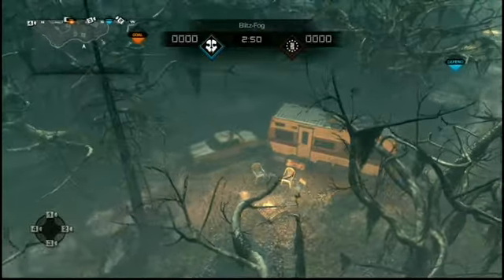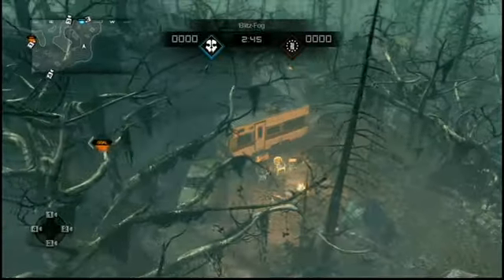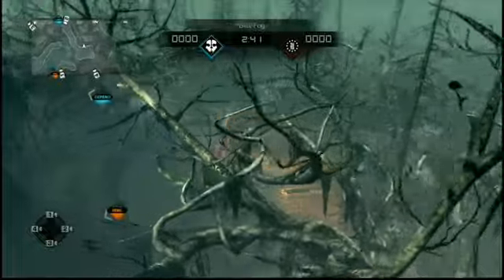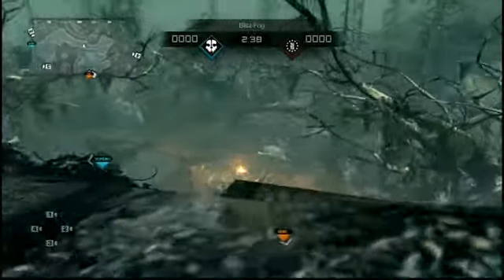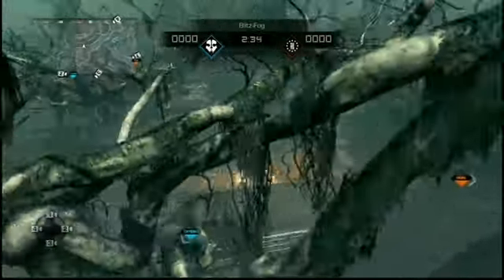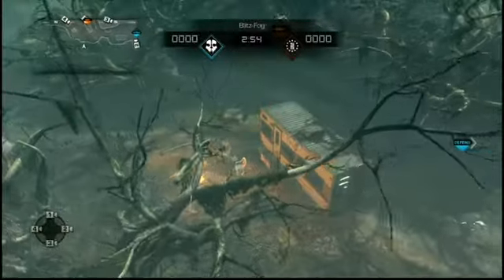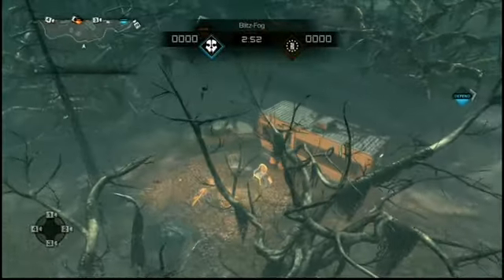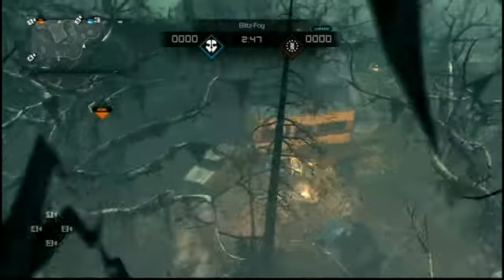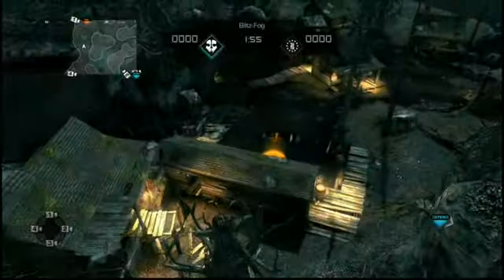Campsite is right outside of the Lodge — it has a little ledge on the right and a trailer. I've only seen a few people camp over here; it's not a very popular hot spot and you might not run into any confrontations the whole game going through this area. A lot of people go straight from here to the Catacombs. Watch your corners — bush campers can blend into the wall very easily, so keep your eyes open.